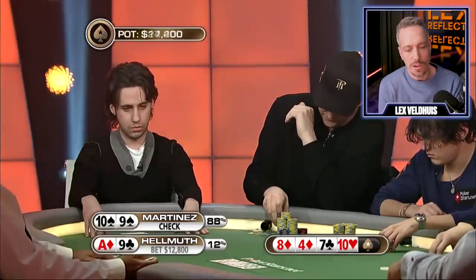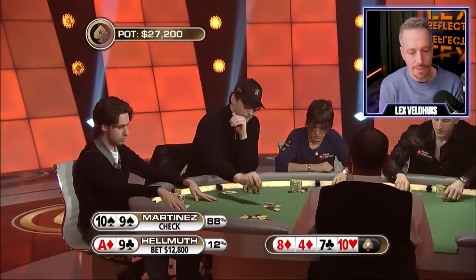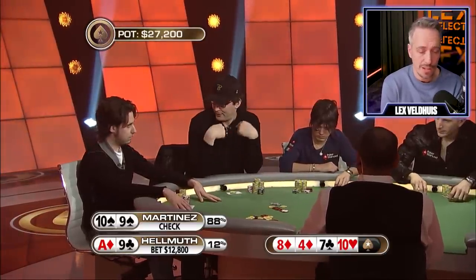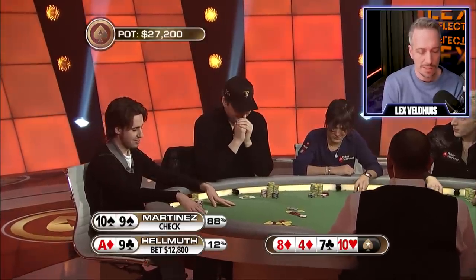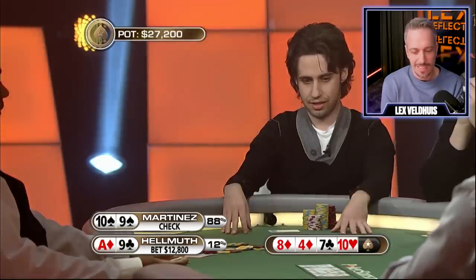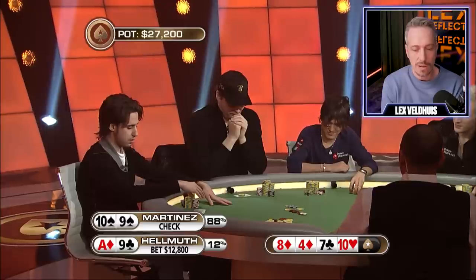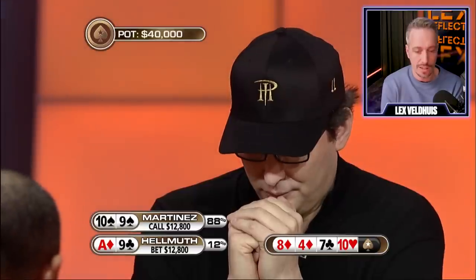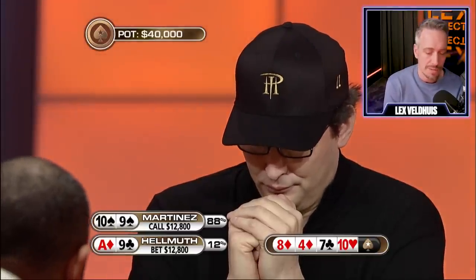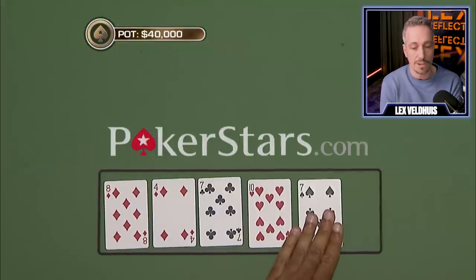This actually improves Helmuth's hand, so he's going to fire at it. He could put some pressure on ace-five, ace-six, ace-four, ace-seven, or even pocket fives or pocket sixes. Don't think he's going to bet a seven on this turn. And that's pretty significant going into the river, as the river's a seven.